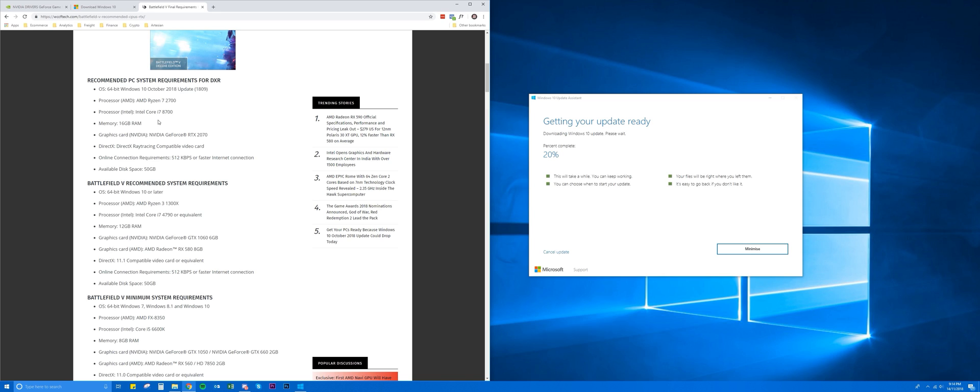To quickly cover what we need to get RTX mode running: first, you need the Windows 1809 update; second, you need the latest NVIDIA drivers, version 416.94. You also need to update Battlefield 5 — just run Origin and it will update in the background. Finally, you need the recommended system specs: an RTX card (2070, 2080, or 2080 Ti), a decent CPU, and enough RAM. Once the Windows update is finished, we'll jump into Battlefield 5.